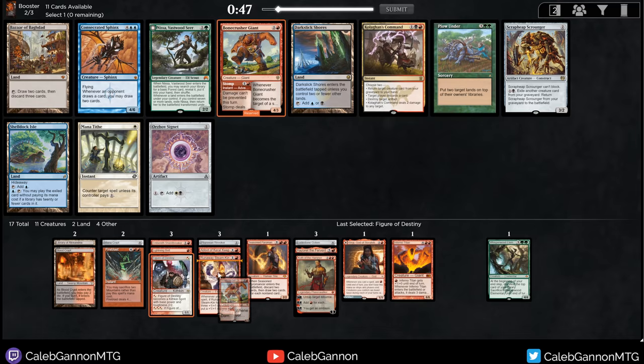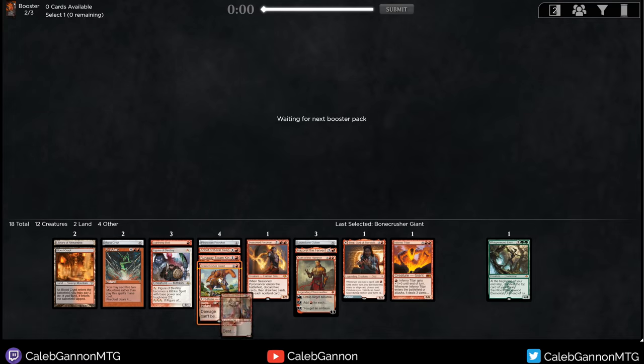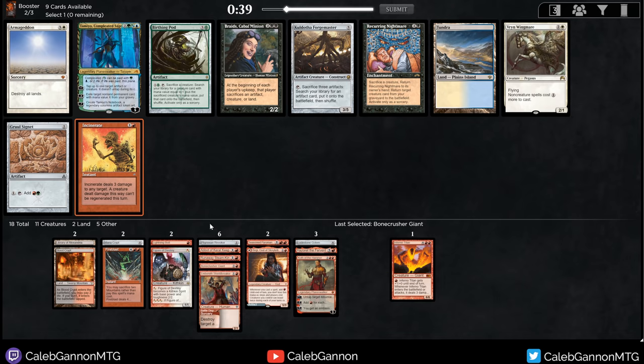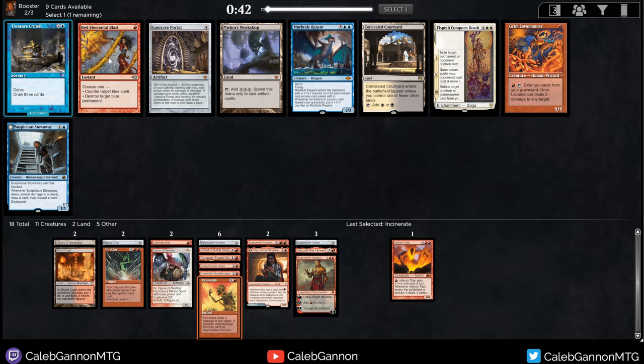We can take Bonecrusher Giant over Kolgon's Command. Oddly enough these cards are fairly similar — this one kills Artifacts. Red is wide open. Red Elemental Blast is really wild. I think I like Coercive Portal over Grim Monolith, or Grim Lovamancer. I'm not taking Red Blast as a main deck card — it's a sideboard card — but in some matchups it's so backbreaking. It's weird to bring it into the cube because it's purely a sideboard option. I'll take it — the scariest matchups, this will help.